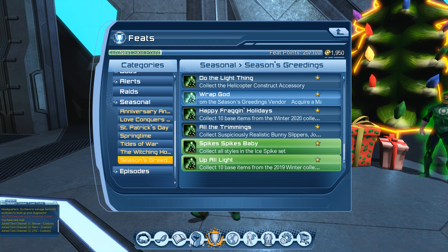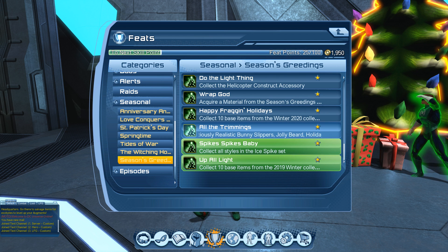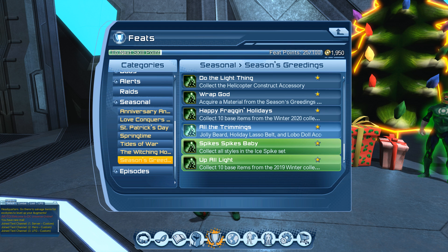Each of the items for these feats will be in the description below with timestamps. The first feat is called Wrap God — you just have to acquire one of the wrapping paper materials from the vendor, each costing 100 holy leaves, worth 10 points. The second feat is Happy Fragging Holidays — collect 10 base items from the winter 2020 vendor, also 10 points. The third feat, All the Trimmings, is to collect bunny slippers, jolly beard, holiday lasso belt, and Lobo doll accessory styles from the winter vendor, worth 10 points.